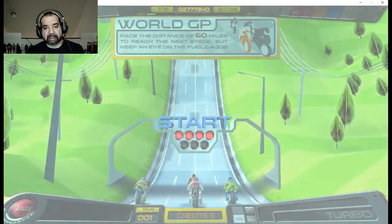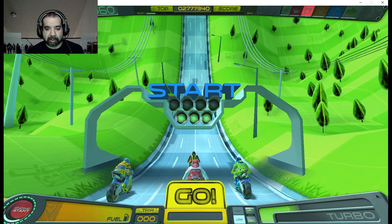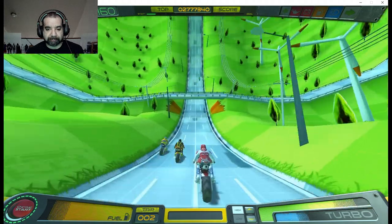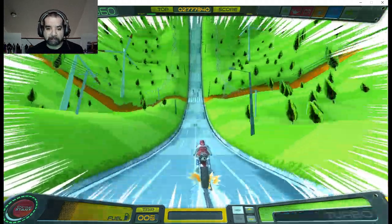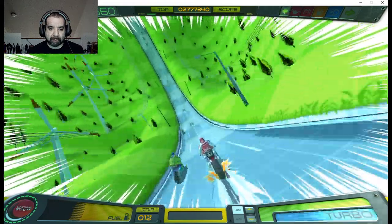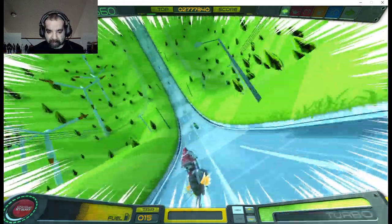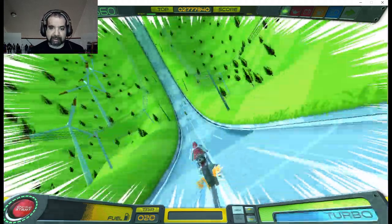We'll run through the first leg of the level and then a little bit of the second level. Once you hit the turbo twice and you're in this mode, you just have to worry about going left and right and not hitting anything. This first level is pretty easy once you get the hang of it — it's all kind of this downhill continuous perspective.